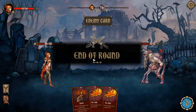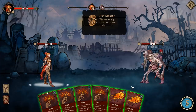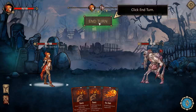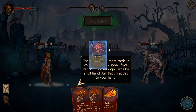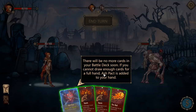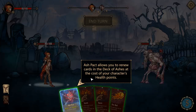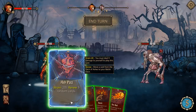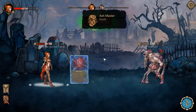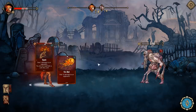I'm curious how that works exactly. We're really short on time, Lucia. Take care of the creatures as soon as you can. The UI on the cards is very small for the mana counter. Ash Pact: there will be no more cards in your battle deck soon. If you cannot draw more cards for a full hand, Ash Pact is added to your hand. It allows you to renew cards in the deck of ashes at the cost of your HP. Well, that's rough. Now you have enough cards to finish off your opponent.